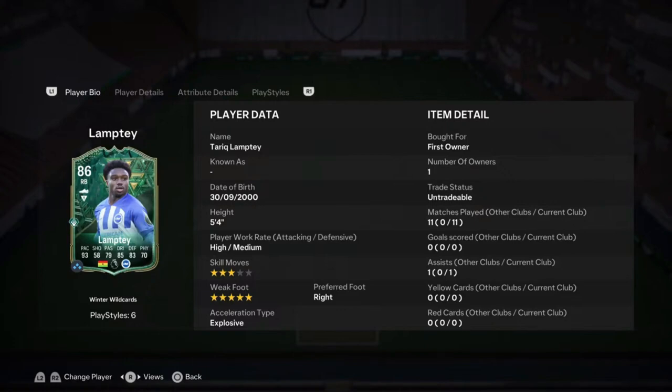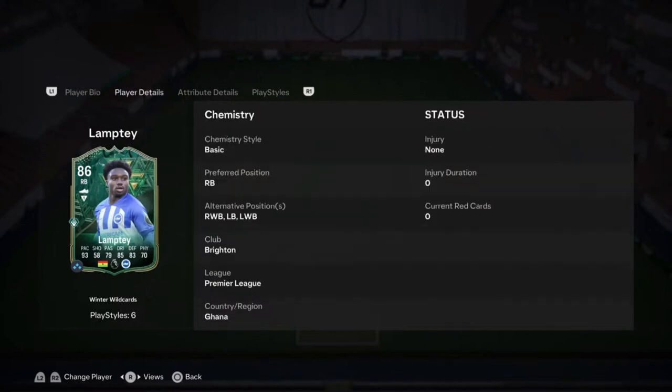He also has 3-star skill moves and a 5-star weak foot along with explosive acceleration. What's great about this Lamptey card is his preferred position is right back, but he can also play as a right wing back, a left back, and a left wing back — so there's so much flexibility for playing him in your team.